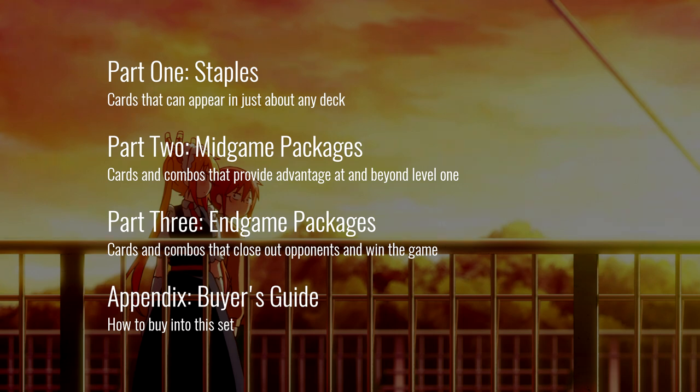Part three covers end-game packages — basically the cards and combos that win us the game by doing damage to opponents or preventing damage from hitting us. This is how we close out the game, and in that part we'll talk about those end games in conjunction with the mid games and give overviews of all the different ways you can put these packages together to build actual playable decks.